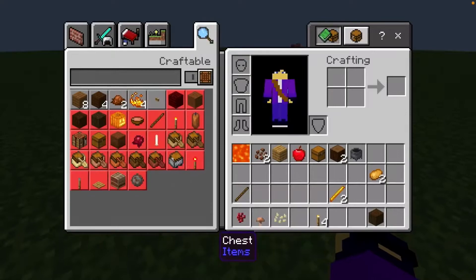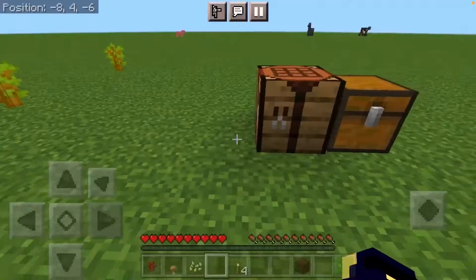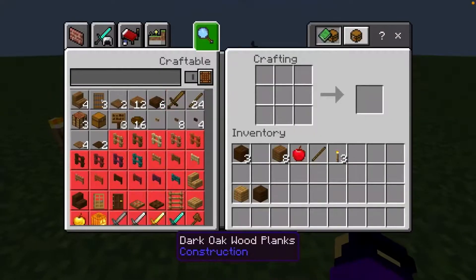Let me put down a chest. This is pretty hard because we don't even have a bucket, so I can't make a cobblestone generator. I'm going to make a shovel.